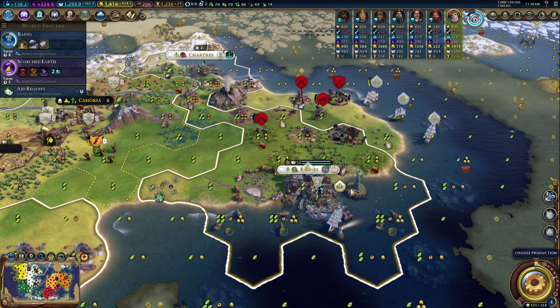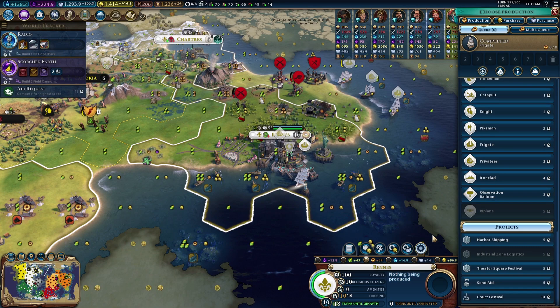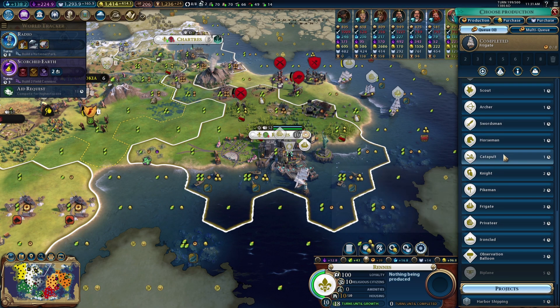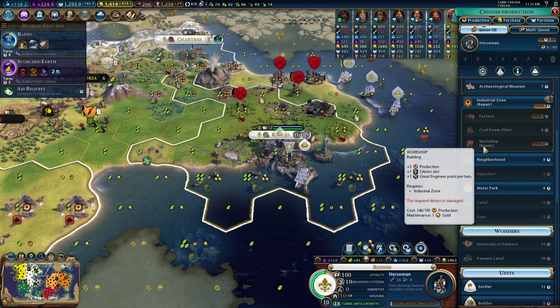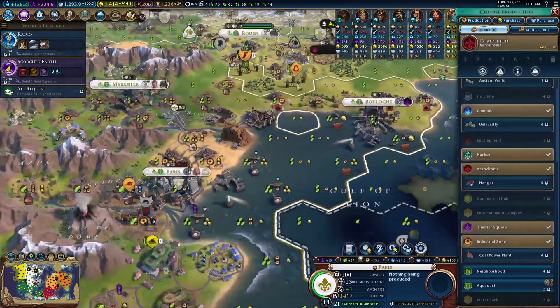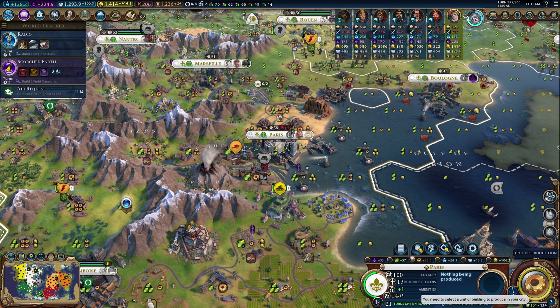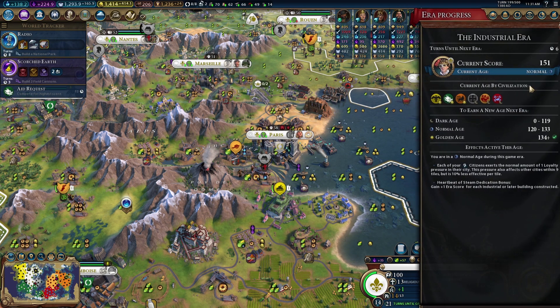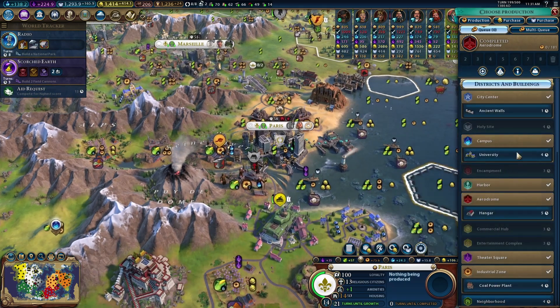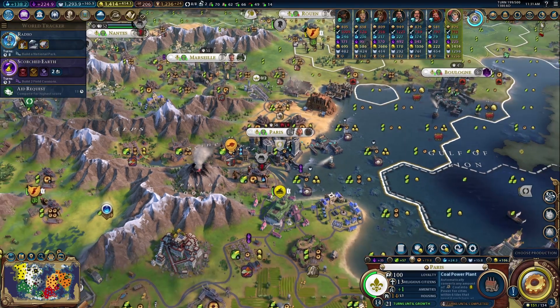I really need to hit this guy — I'm gonna have to buy a unit. Let's get something fast like a horseman that we can just run and grab it real quick. Once we eliminate everyone there we might go suicide him. I want a plane but we don't want to do a plane for another six turns. So for these six turns, let's go ahead and do the coal power plant first.